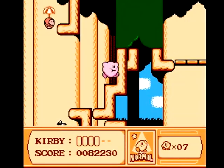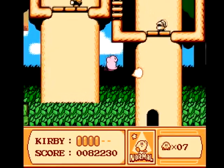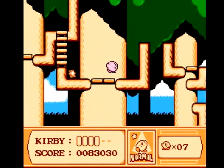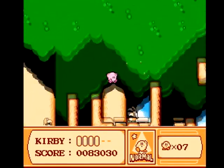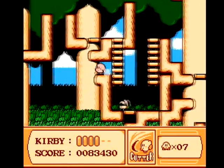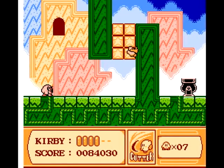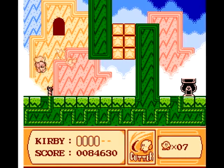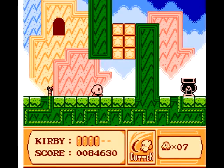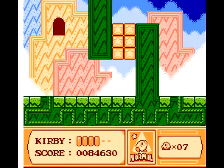If this is the level that I think it is, then it's gonna be a pain to get the secret. We're in for it. This one I hate — I hate the secret, I hate it. You need to very quickly put this fuse on fire, and then grab the power-up, the high jump, from the guy that flies by. So we gotta do this really quick.